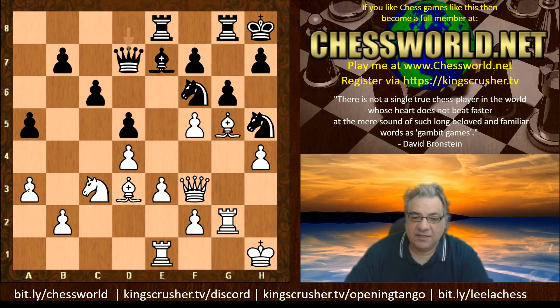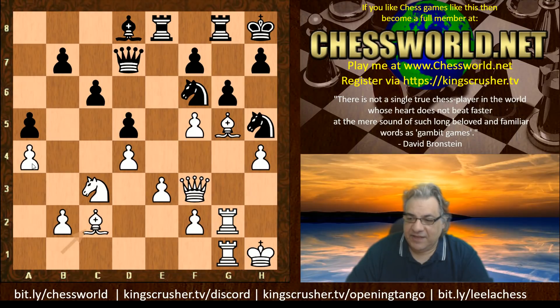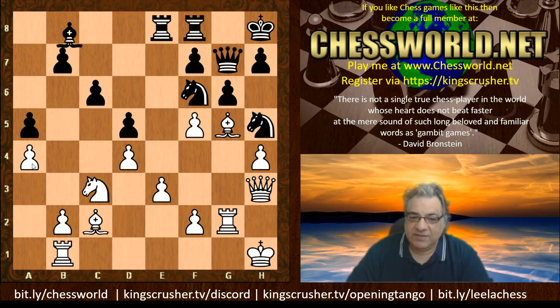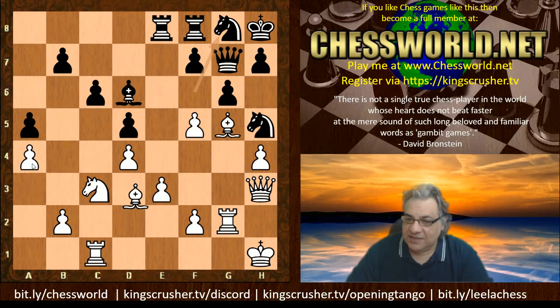There's a4 — the a-pawn has decided to stay on a4. It cannot go backwards to a3 unless we're going to play a new variant of chess. Maybe Alpha Zero is cooking up something more exciting where the pawn can go back, but until that time the pawn on a4 cannot go back to a3. Pawns cannot go backwards — classic chess.